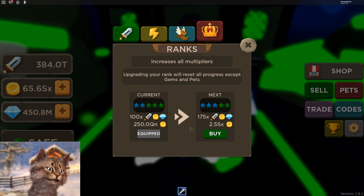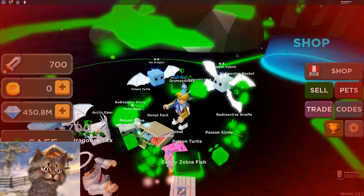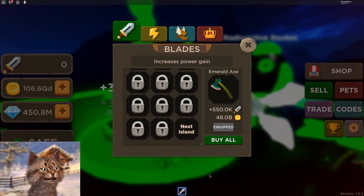You guys can also evolve pets — if you guys didn't see this evolve button, you can evolve pets and make them even stronger. What we're gonna do now is rebirth so I can get an even higher multiplier, especially a gem multiplier. So rank up — wait, I didn't leave! I'm in the same spot! You don't actually leave this area when you rebirth?